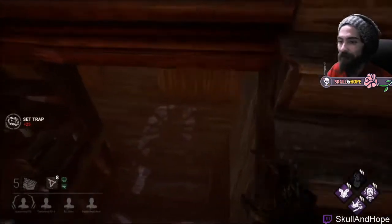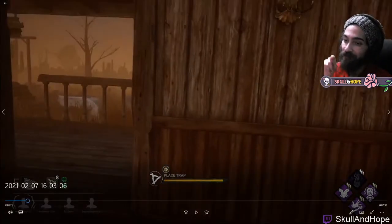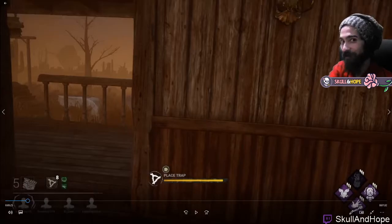For trap three, we go down the stairs and put it right here. This trap is really good for people who are at the dock area outside — not inside the saloon — but who are trying to run away into the saloon. This trap gets them quite often. That's trap number three.